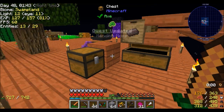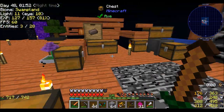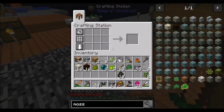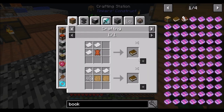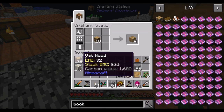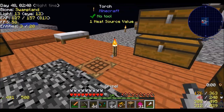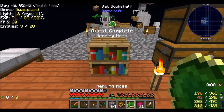So what we need to do to get mending moss is get a bookshelf. For that we're going to need nine of these, three of these, and six of these — that should be a sufficient amount of books. Yeah, I think that'll do. So with that — hooray, quest complete: mending moss!